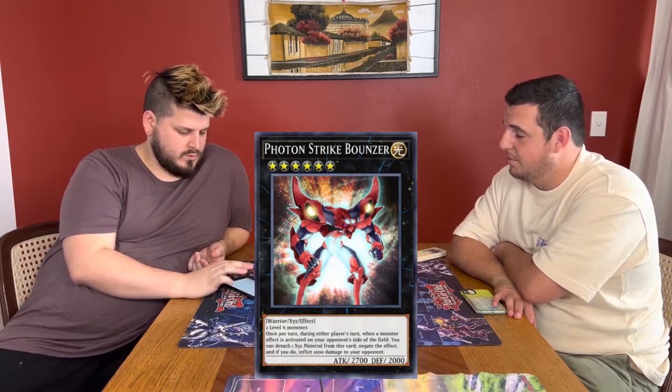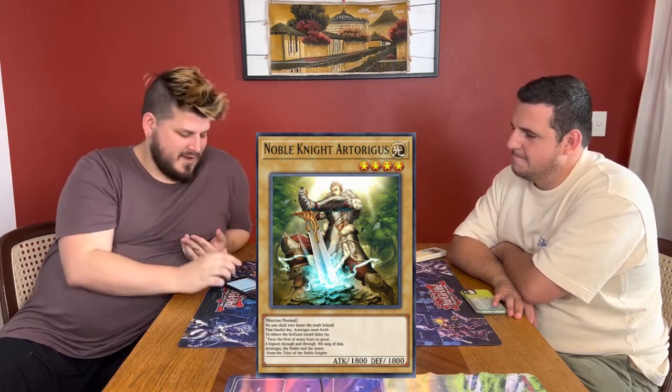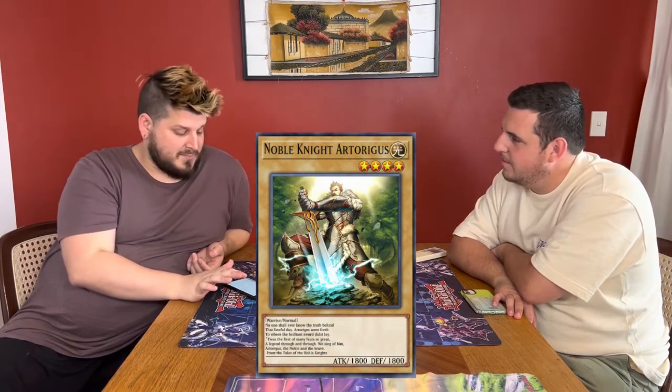I think of some of the decks that come out later — like Hazy Flames — played with Freedom Strike Bounder and stuff like that. I forgot the biggest debut of all — Noble Knight Artorigus, which was the sneak peek promo, with the wanker text, 1800 attack, and no other support in this set.